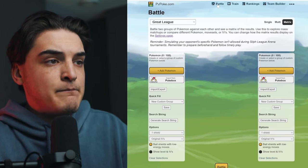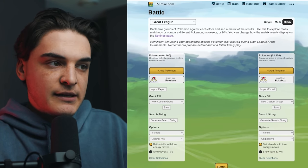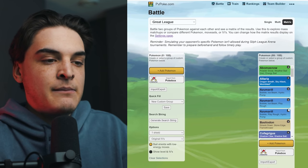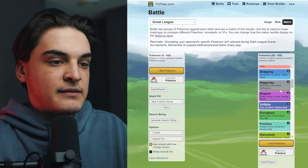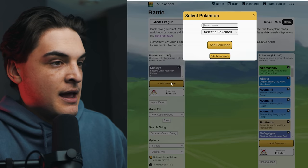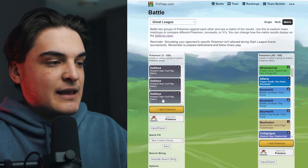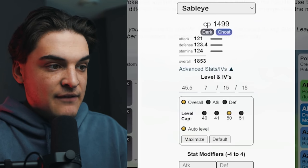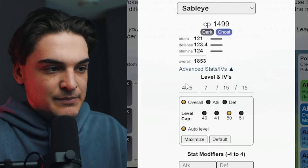The first thing you want to do on PVPoke is click on the battle section, then come here and click on the matrix. In here you can choose your league - we're going to go with the Great League. Then click custom group Great League meta, which will instantly populate all the Great League meta Pokemon. We're going to be using Sableye, which is my favorite. Sableye is a good Pokemon to look at because it can have such a variety of IVs, whether you want to build it XL or not. I have three Sableyes here we're going to compare. You can click advanced, set IVs, input the IVs, and it'll show the attack, defense, and stamina at the league CP cap.